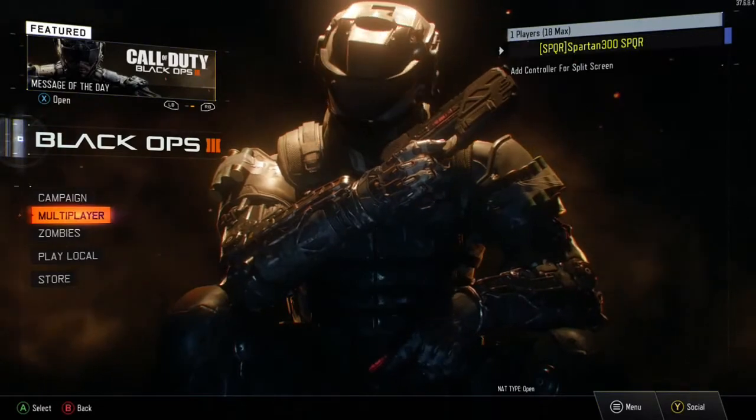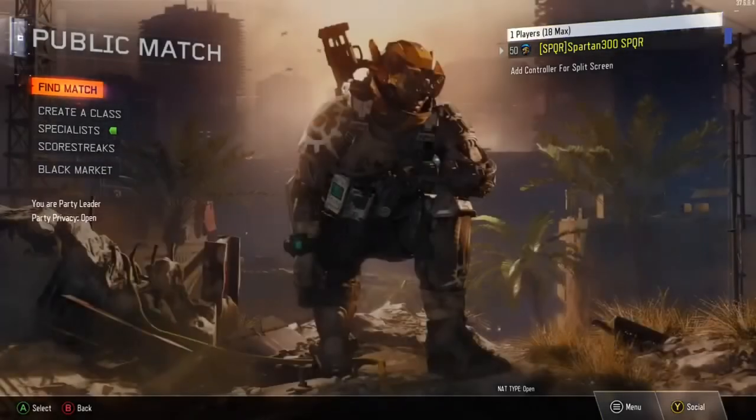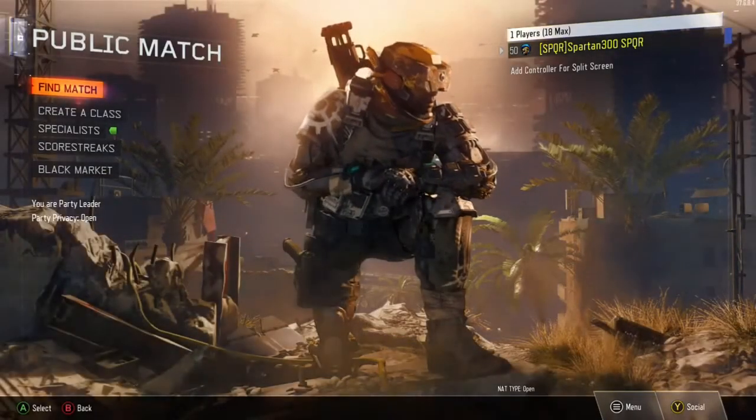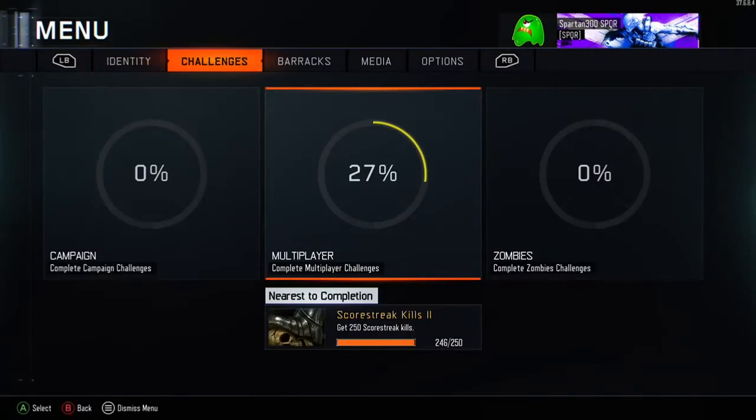I'm going to show you how to check your challenges if you're unsure. Go into Public Match and just before clicking in to find a match, hit your Start button, then click over with RB to Challenges. You'll see your nearest to completion in the middle. I haven't done Campaign or Zombies — I'm just into multiplayer at the moment.